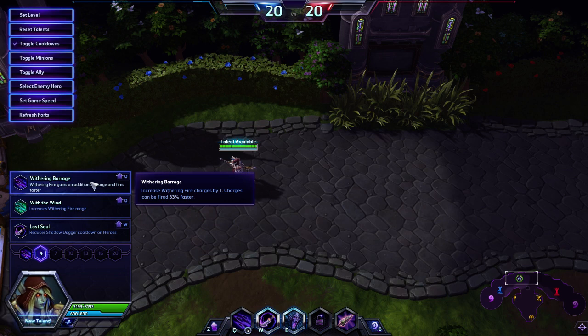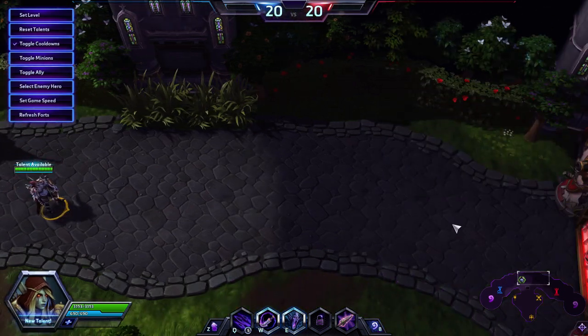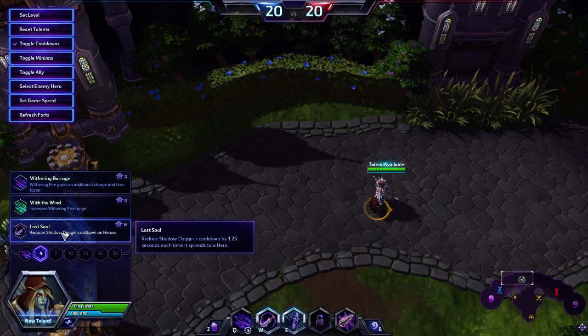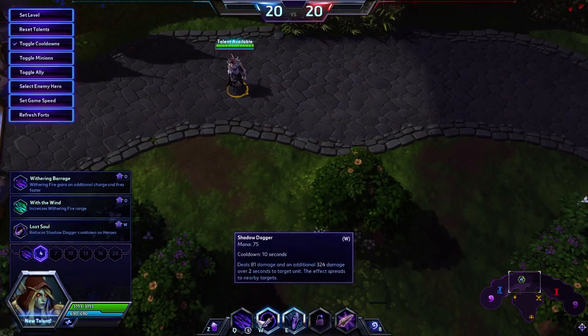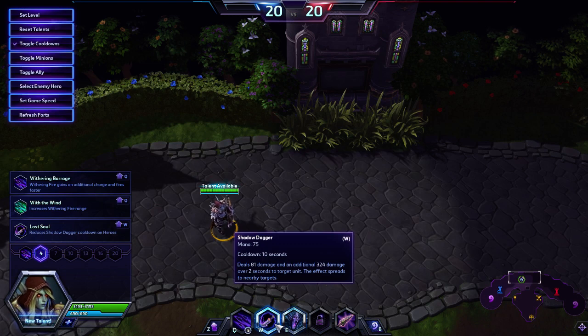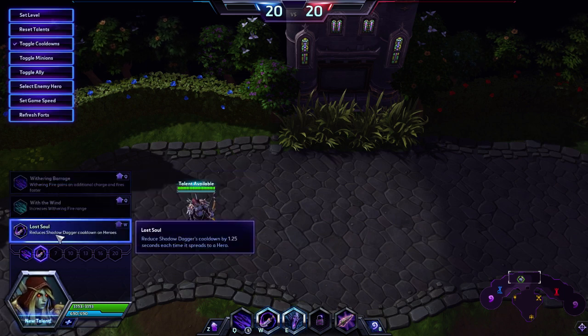At level 4, we have Withering Barrage, With the Wind, and Lost Soul. Lost Soul is Sylvanas' best talent, or at least one of them. It reduces the cooldown of Shadow Dagger by 1.25 seconds each time it spreads to a hero. Hit one hero and it's already 12.5% cooldown reduction — significant. Hit two heroes and you reduce the cooldown by 2.5 seconds on a 10-second cooldown. In teamfights, you can easily be hitting five heroes every W, significantly reducing the cooldown and giving you much more damage. This is a 100% must-pick talent — it's a huge power spike for Sylvanas, especially for teamfights starting at level 4.